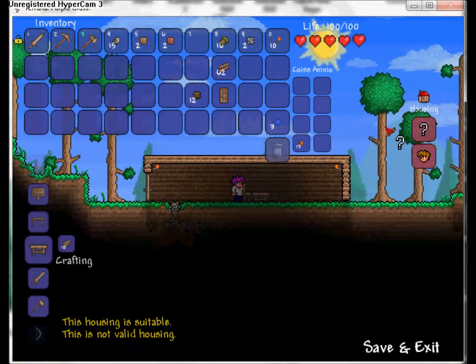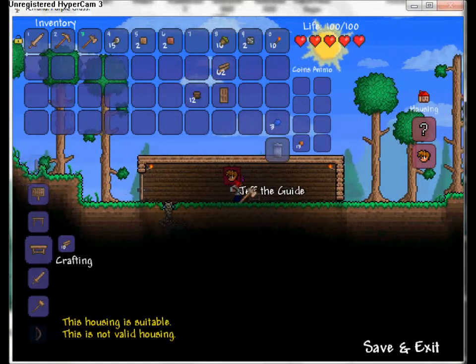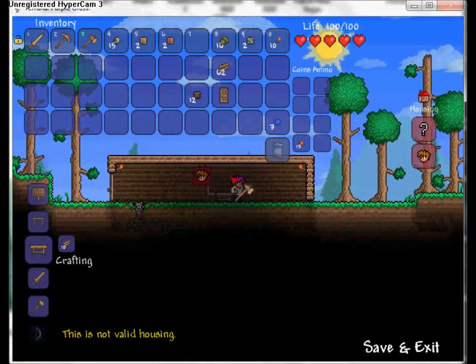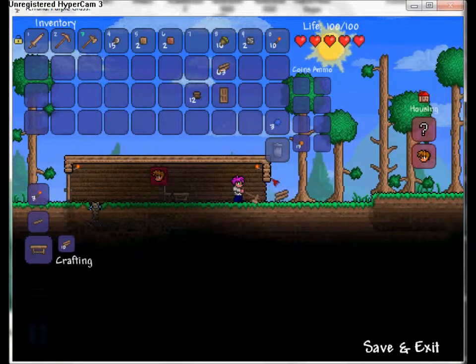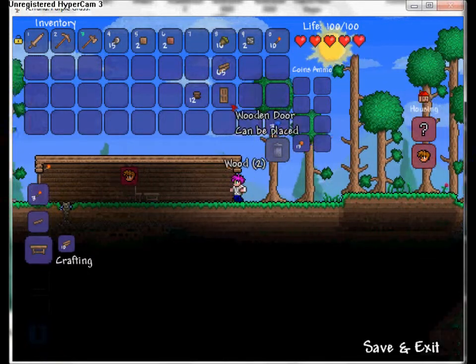You can test housing by clicking the little house button on the right - it gives you a housing query question mark. Click on a house and it'll say if the housing is suitable. If it's not valid, like the open sky, it'll say so. Once it's suitable you can assign a character to live there.